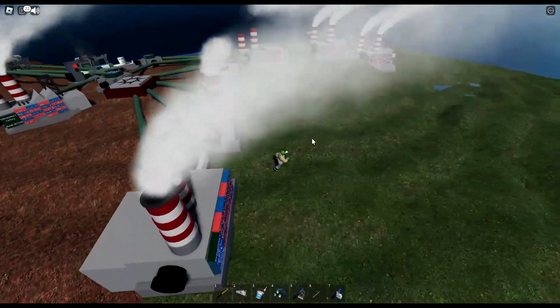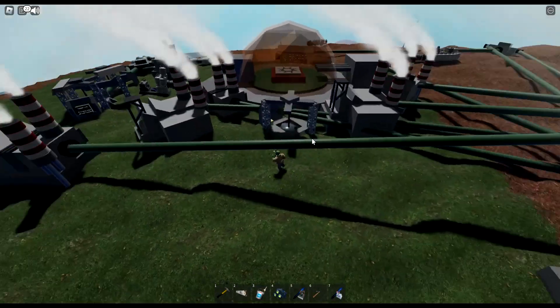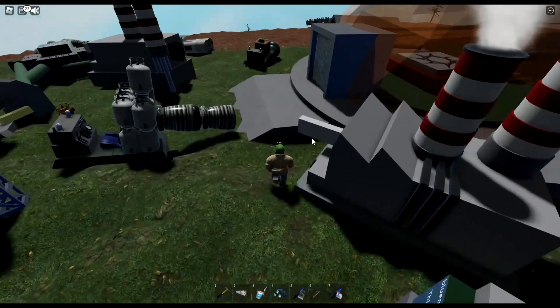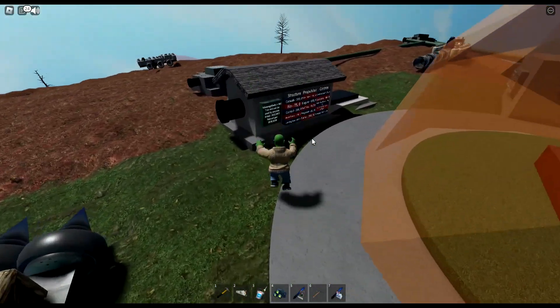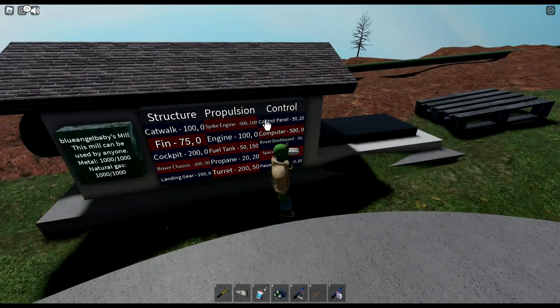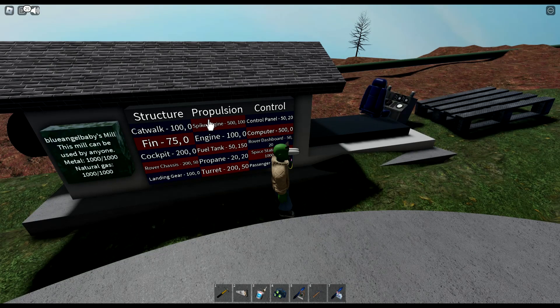Let's get to making our ship. It doesn't matter what your ship looks like, but you just need 4 spike engines. I hate making ships.